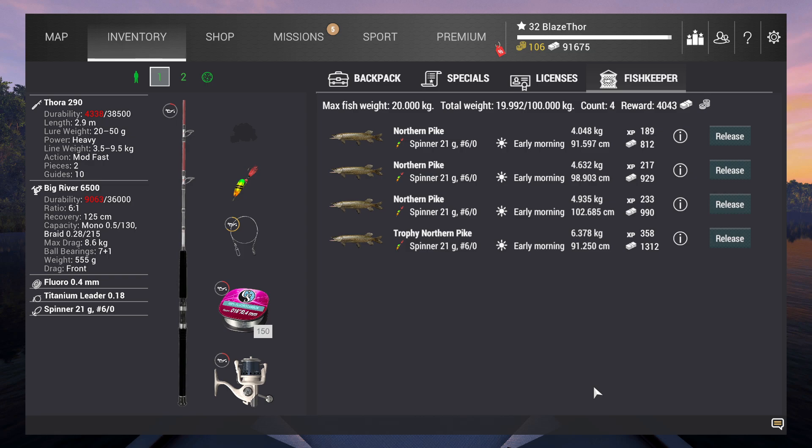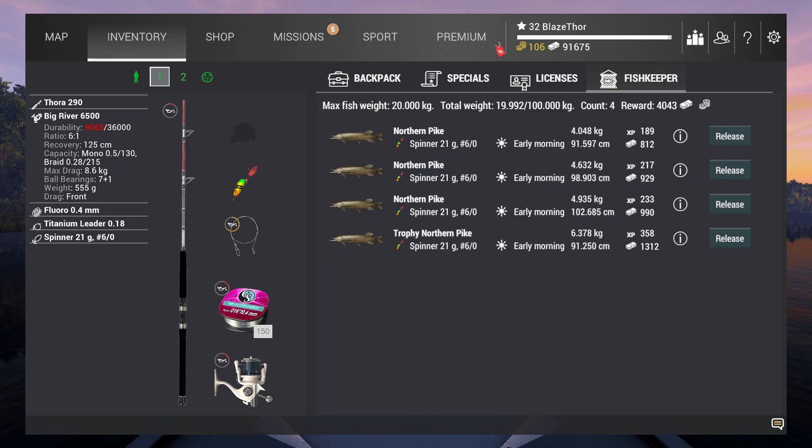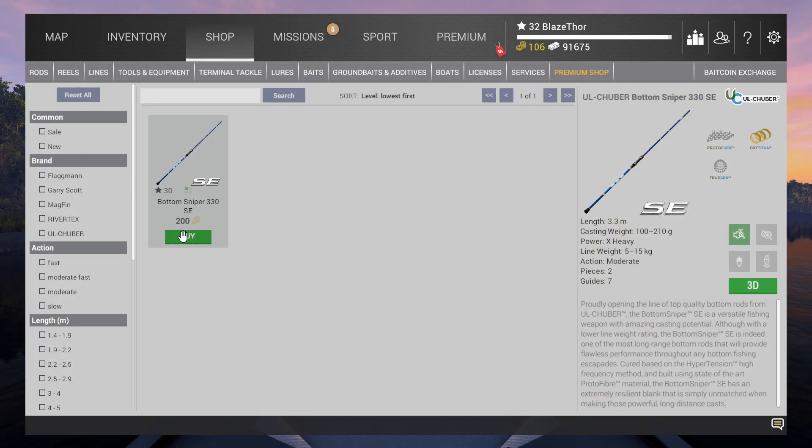That was part 10 guys. When you come here, use the spinner - I'd not suggest bottom rods yet. The setup is: Tora 290 rod, Big River 6500 reel, Flora 0.4 line, titanium leader, and the Spinner 21G60. If you want to stay here longer you'll eventually move to bottom snipers, but the non-bait coins don't start until level 34 or 35. Thanks for watching - have fun, bye!